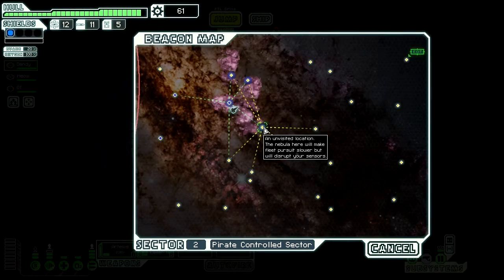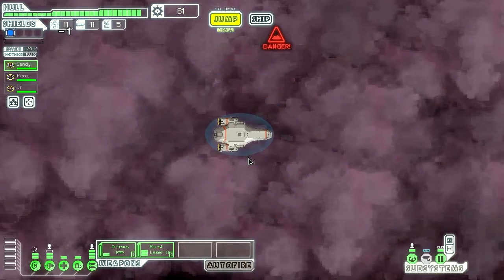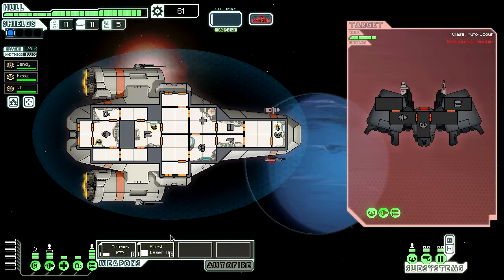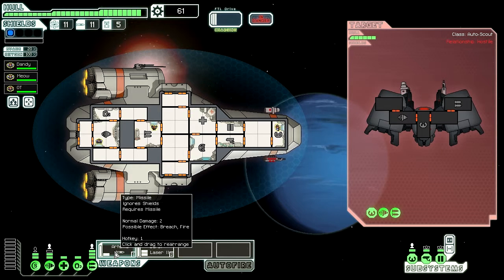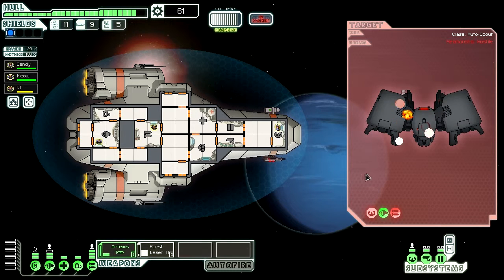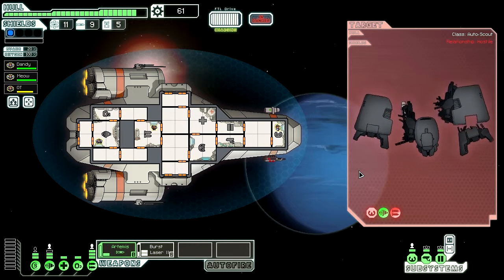Do we dare continue to fight in the nebula, or go around? This is quicker — let's go around. This is the best part of battle: waiting for the weapons to charge up. Take them out — boom! Rebel scout taken care of.